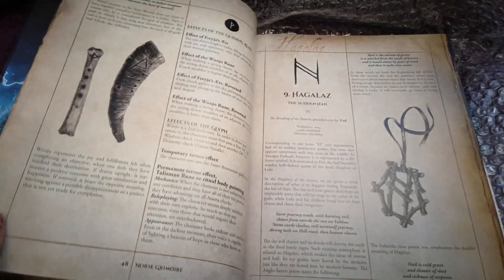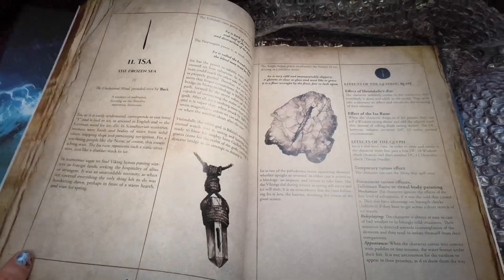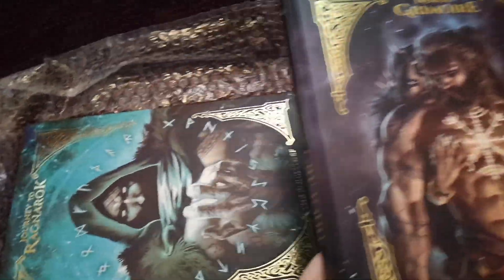Here we are: the three Norns — beings of fate representing past, present, and future. And a glimpse of one rune: Wunjo, meaning joy and fulfillment. I love how they've got artifacts with runes carved into them. That's really nice. Can't wait to get into that!